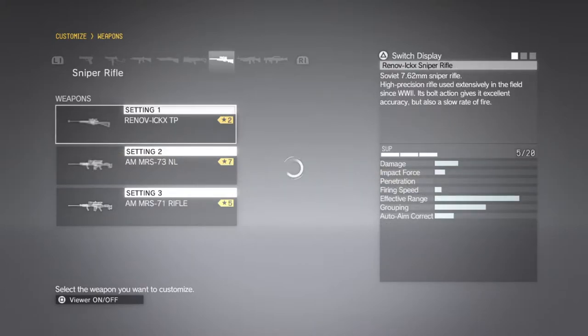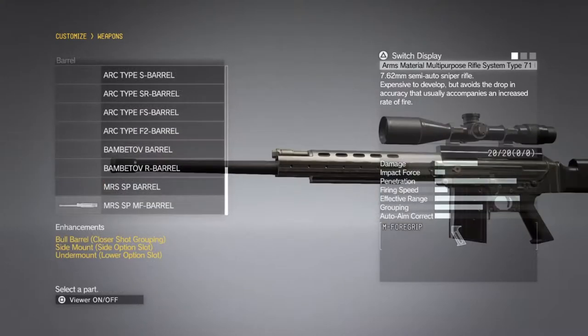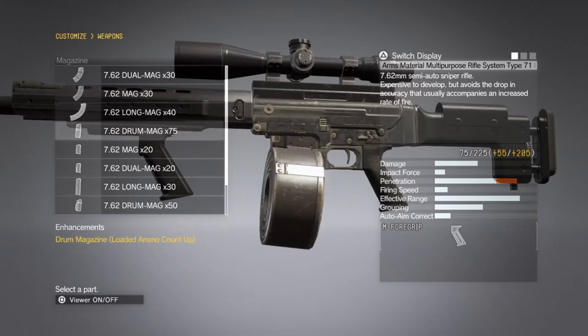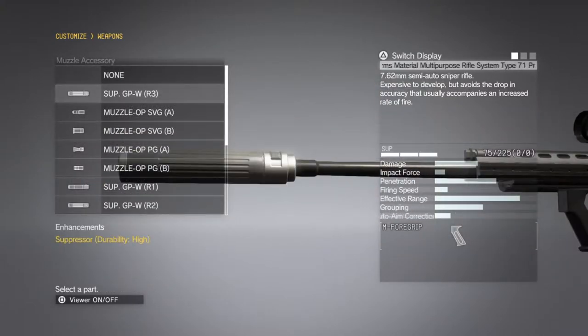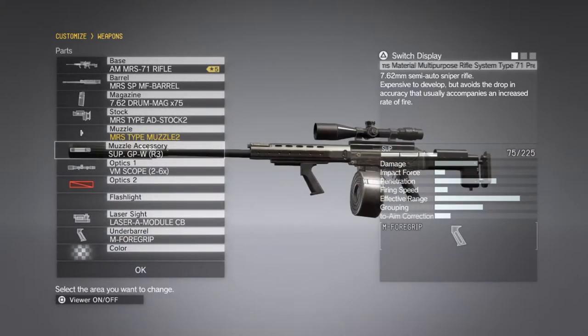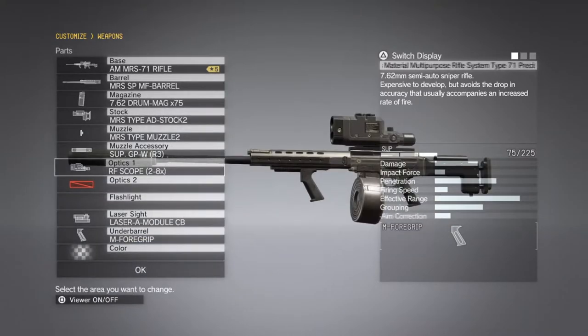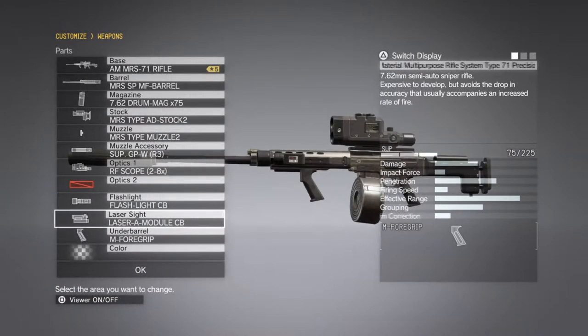Last, we're going to bring the Grade 5 AM MRS-71 Sniper Rifle — this is going to be for popping those UAVs. The barrel it has is fine. Let's go ahead and put that 75-rounder mag on there. The stock is fine. The muzzle is also fine. For the muzzle accessory, definitely want to put on that Grade 3 suppressor. As always, we're going to put the RF scope 2-8x zoom on that. Might as well put a flashlight on there. Laser sight is fine. The underbarrel foregrip is fine. We're going to make it the same color as our other two weapons.